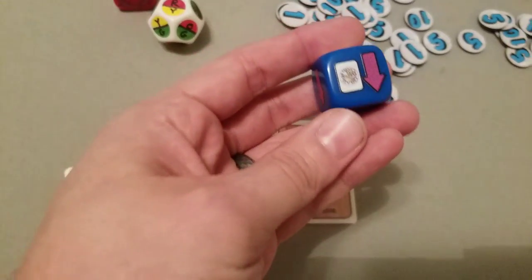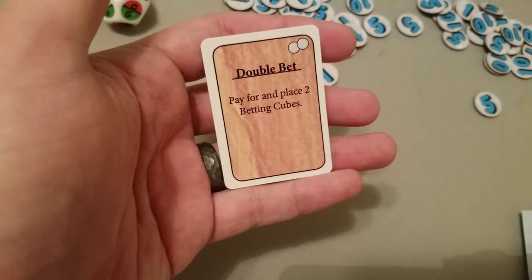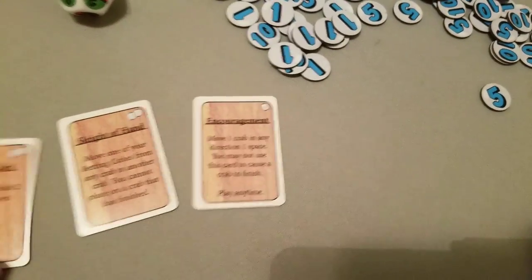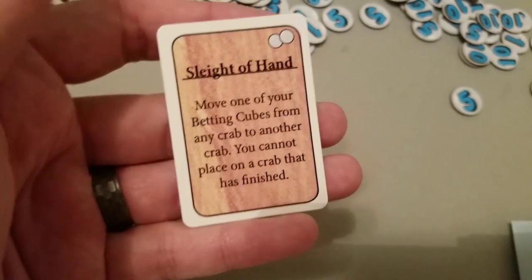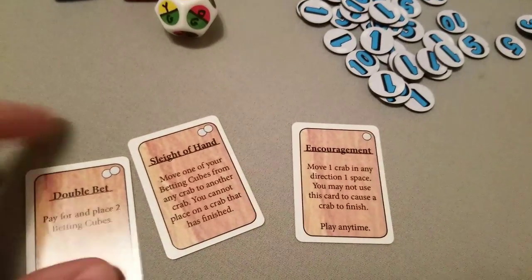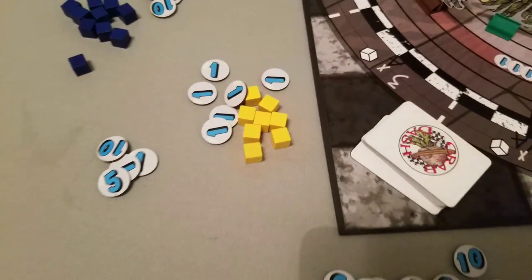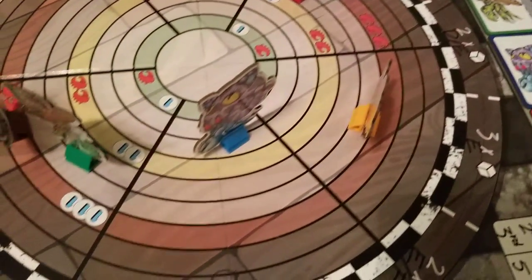Another thing you can do is play a card. Each player starts with 3, and you can gain cards throughout the game by rolling the card die symbol. For example, there's a double bet card that allows you to pay for and place 2 betting cubes. You can also do sleight of hand, which lets you move a betting cube from another crab — very handy if you've bet on something that has lagged behind. You can also discard a card for pearls: the top right value gives you that many pearls. Pearls are important because they are the victory points, and you need them to pay for placing your betting cubes.